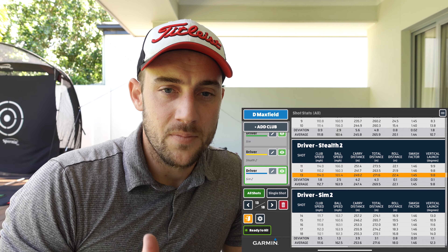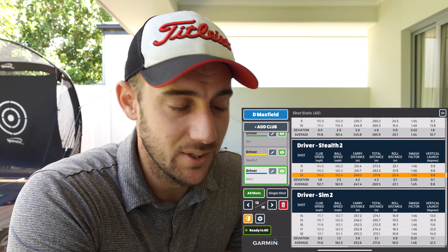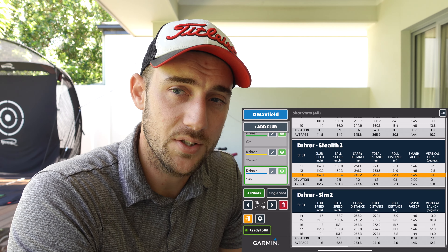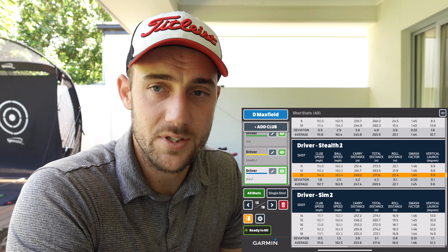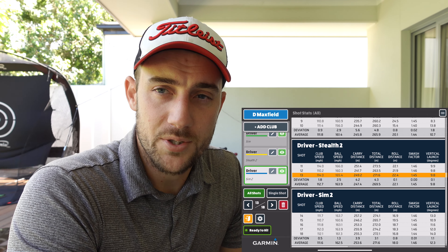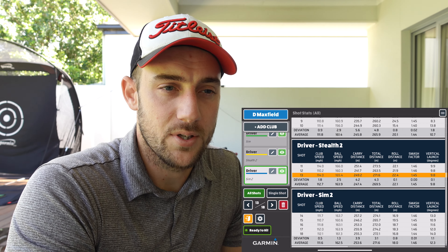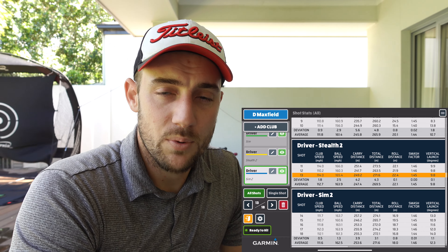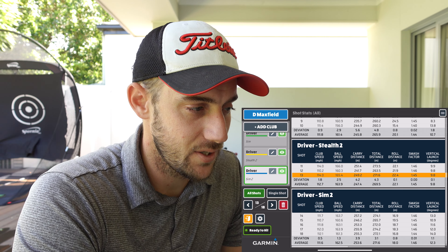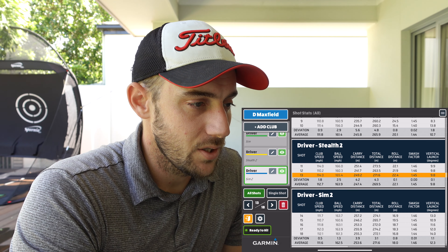If I was to pick a winner, it's actually really really hard — other than having taken it on course. If I hadn't taken the driver on course and had done this test purely in a simulator, I would have probably just stuck with my own SIM and said it's good enough — and it really is a fantastic driver. But I like the lighter head weight of the Stealth Plus; I can get a faster swing speed, and interestingly I could increase the smash factor as I get used to the driver. Keep in mind I've had the SIM for quite a while. So I'd call this round a dead heat — but on course, the Stealth Plus definitely takes it.